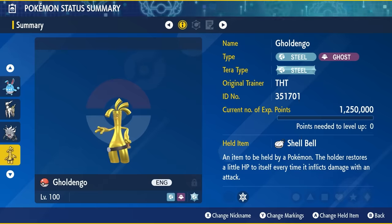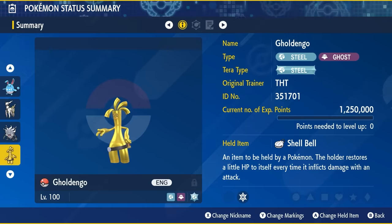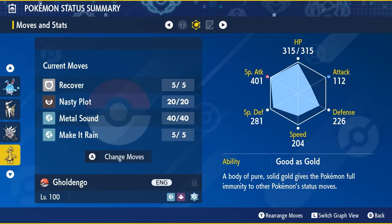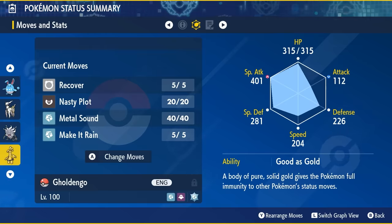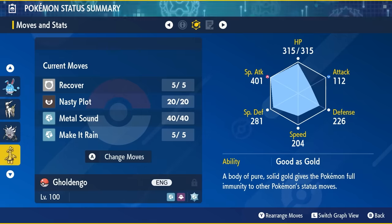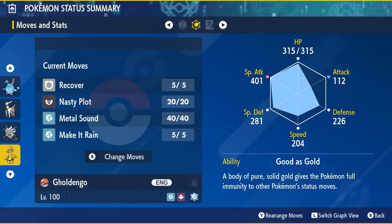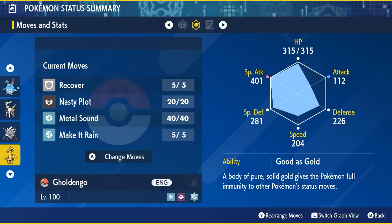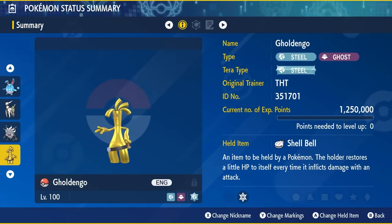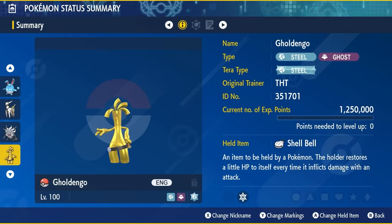Finally, Gholdengo is another great option — Steel and Ghost type. Give it a Steel Tera type with Shell Bell as the held item (or Metal Coat if you prefer), Level 100 and hyper trained, with the move set of Recover, Nasty Plot, Metal Sound, and Make It Rain. Its Good as Gold ability gives complete immunity against status moves like Spore and Yawn. Give it 252 HP and 252 Special Attack with a Modest nature. The strategy is to use Metal Sound at the start to drop the target's Special Defense by two stages, then use Nasty Plot, then fire off Make It Rain after Terastallizing to quickly take down 5 and 6 star Steel-weak Pokemon.